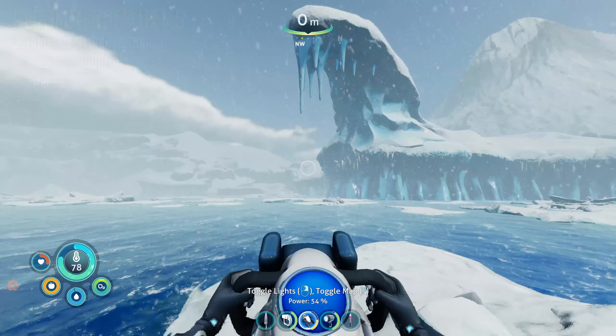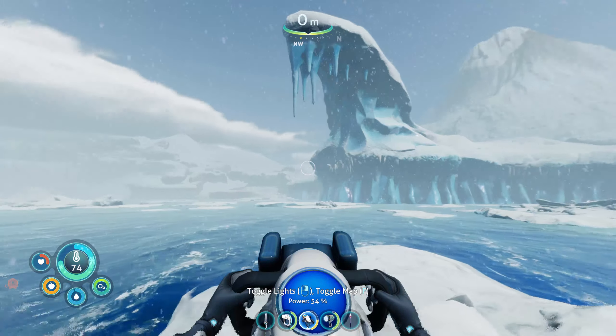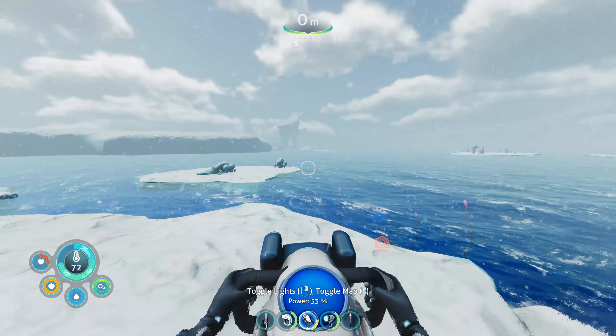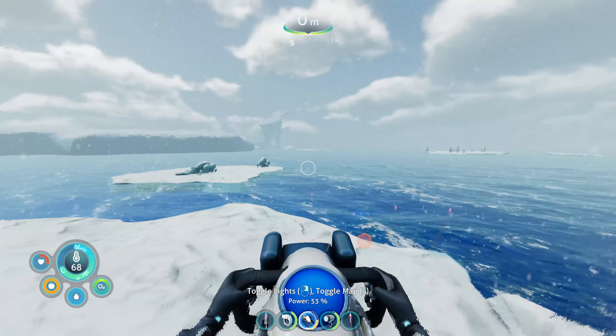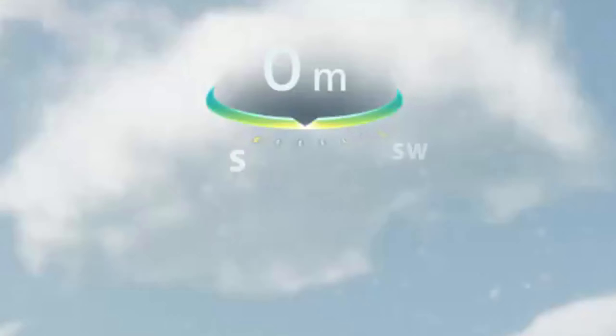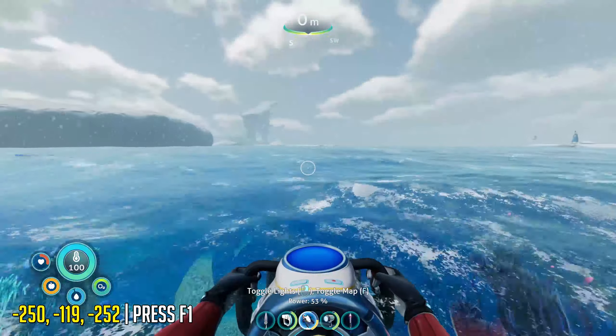Let's get started. The starting area will be this massive rock which looks like it has teeth. We're then going to position ourselves and move our camera so that the compass says we're two points to the right of south. You're then pretty much going to go straight ahead constantly until you reach a deeper part of the ocean.